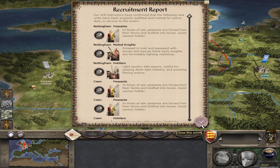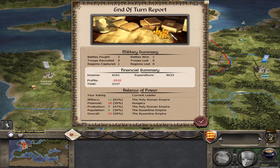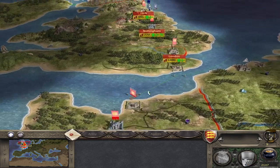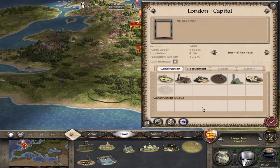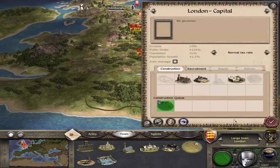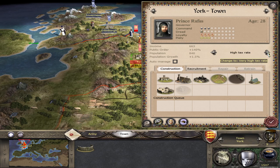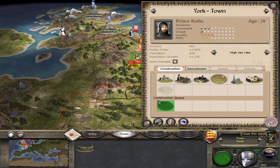A lot of recruitment and a marriage celebration. Construction going, but money is tight. Robert is on the way to Rene. We want some construction now — land clearance in London. We're going to kick the taxes up, and in York we'll do the same and also get land clearance.